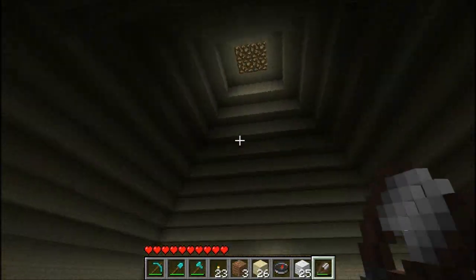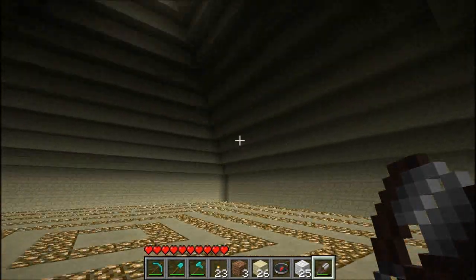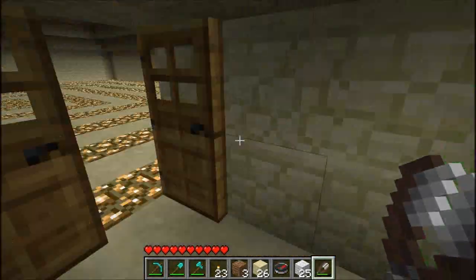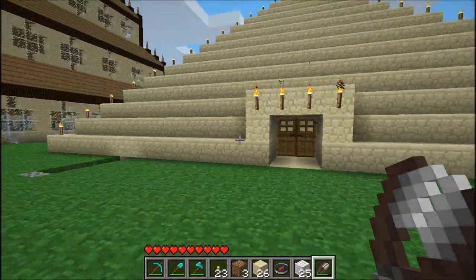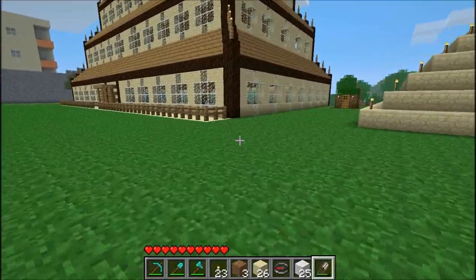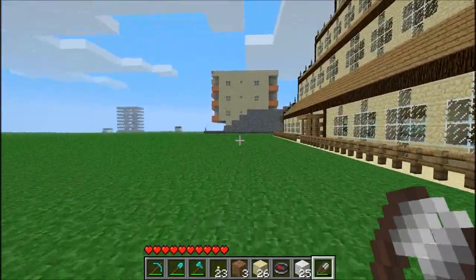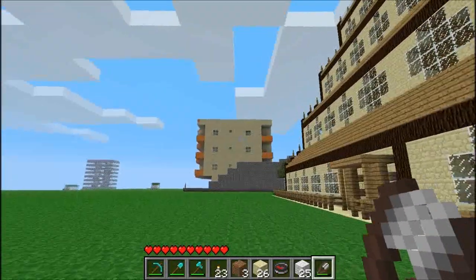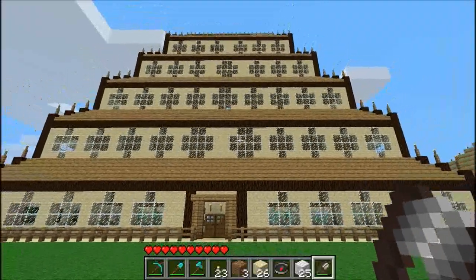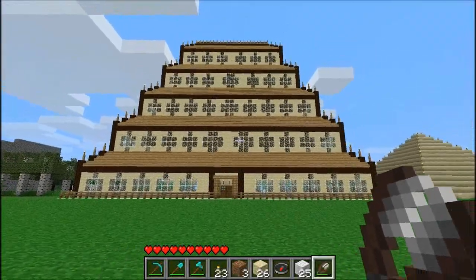I didn't put any candles or torches because I want it to be like proper pyramids — normally you go in pyramids and they're dark. I like to make it a bit realistic. I have some traps in there — I think it's spiders probably. That's the one I put in. That's the temple — I really worked very hard with this temple.